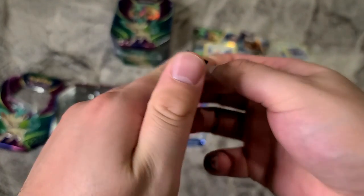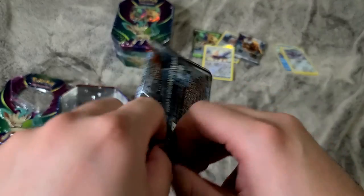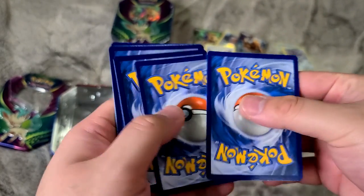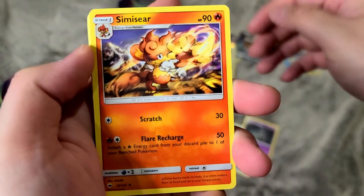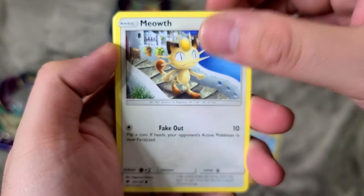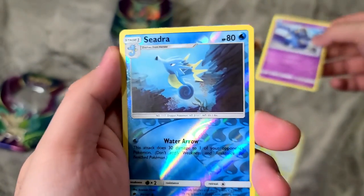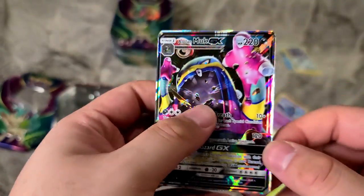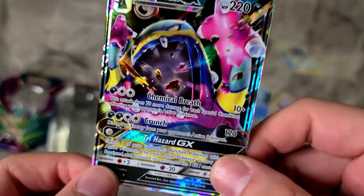Burning Shadows pack. I have yet to pull a Charizard from the Burning Shadows pack. I've already pulled four Charizards from the Evolutions pack. Energy card, Dust Clops, Simisphere, Mount Lanakila, Crab Brawler, Meowth, Stuffle, Pan Sage, Crow Gun, reverse holo Seedra, and Alolan Muk GX. Look at this — it's like a pseudo-rainbow card. He's like a black hole.